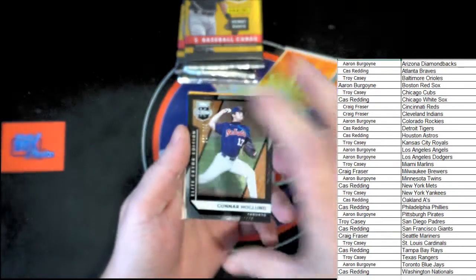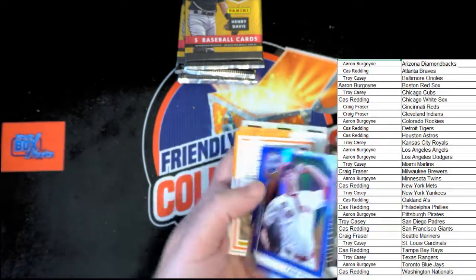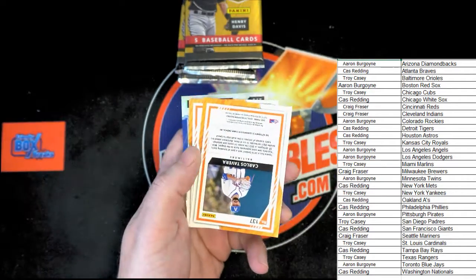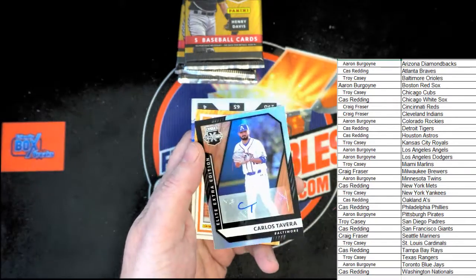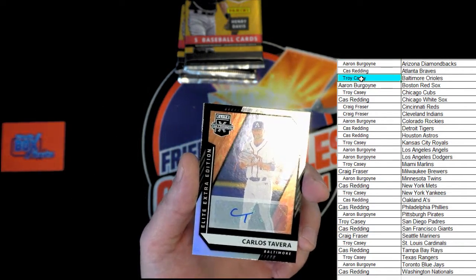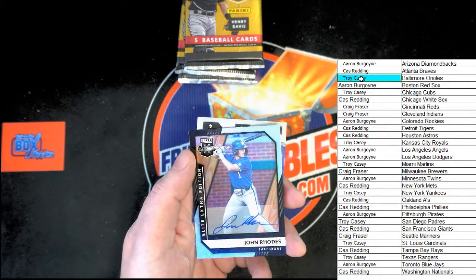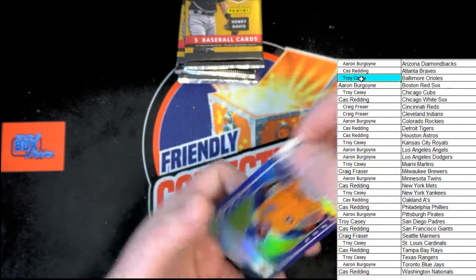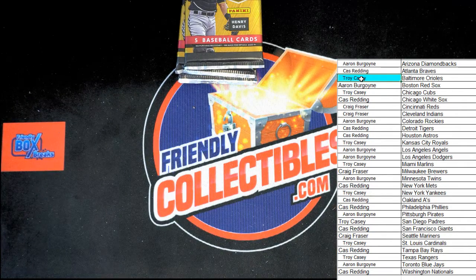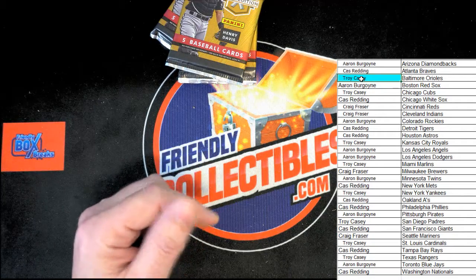On top we have Hoglin for Toronto, numbered 823 of 999. Behind that, Pavich, numbered 121 of 249, for Baltimore — Calos Tabara — that will be going to Troy C. More Baltimore cards behind that, and on the back we have a San Jose State card, so we'll search that at the end. There's also a college ticket, so we'll look at that later.